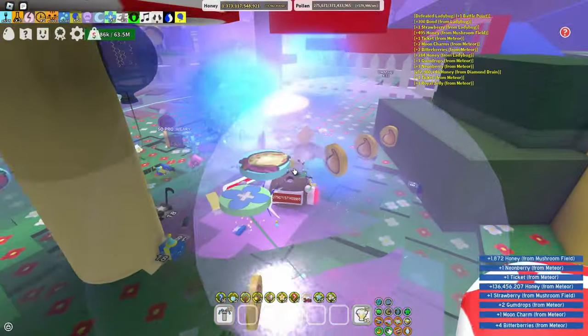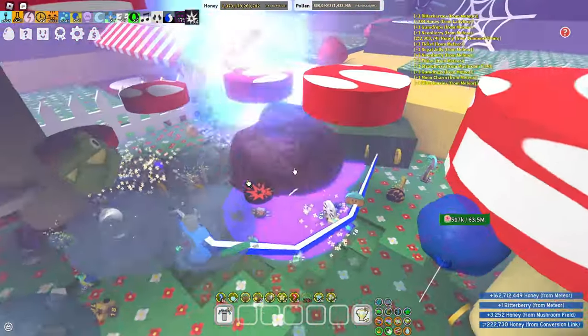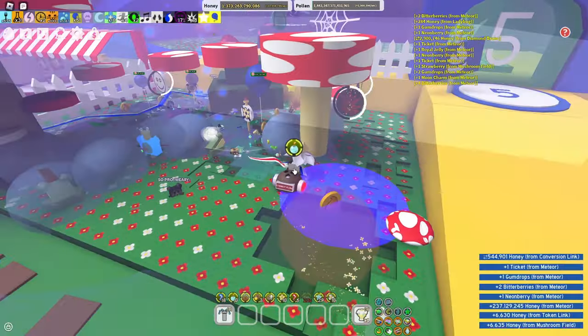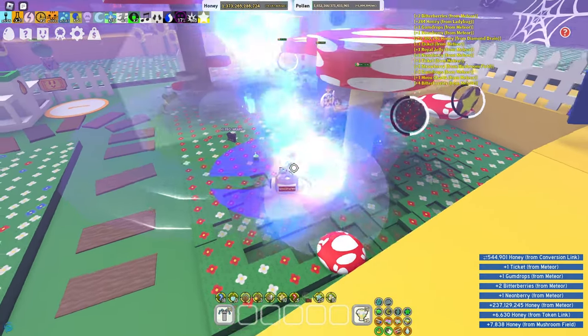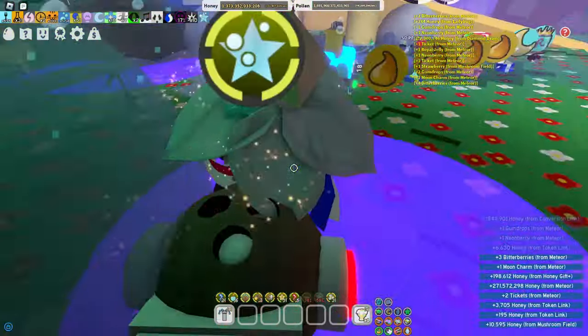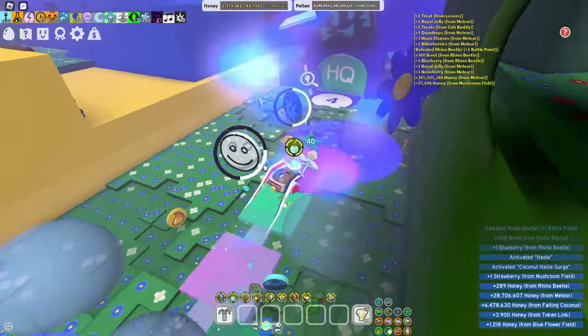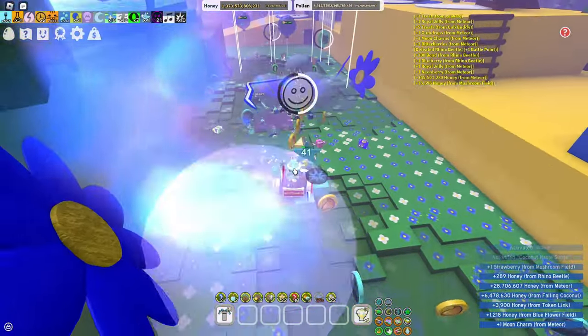Another way to get gumdrops is from puff rooms. Puff room is a great way to receive gumdrop tokens and gumdrops in general. And that's about it for today's video!